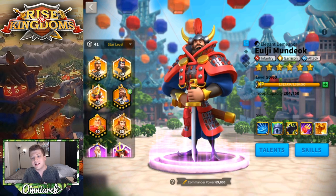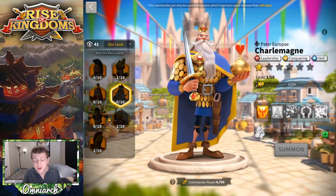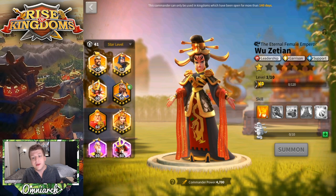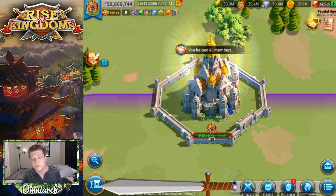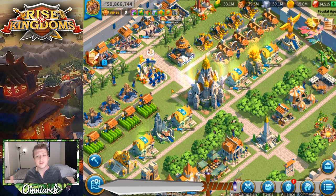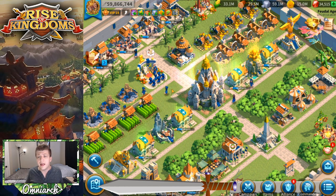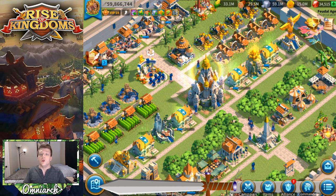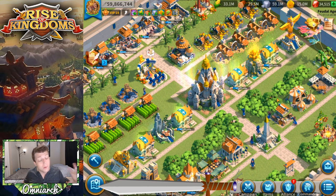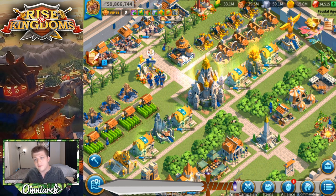Those are all the commanders with nice synergy with Caesar. Don't use your universal commander sculptures on Julius Caesar — just get him from gold keys. If you get lucky and he reaches 5-5-1-1, you can probably find a use for him as free-to-play. Otherwise, he's not really somebody you should be focusing on. Since Caesar is mostly going to be secondary, equipment does not matter on the secondary commander, so I'm not going to cover equipment here.